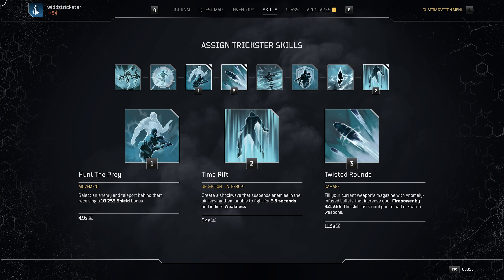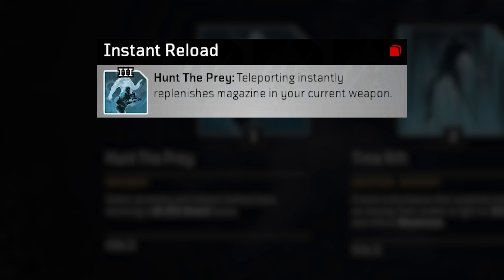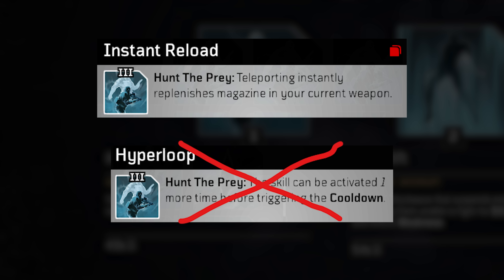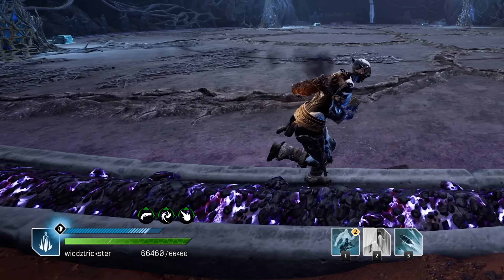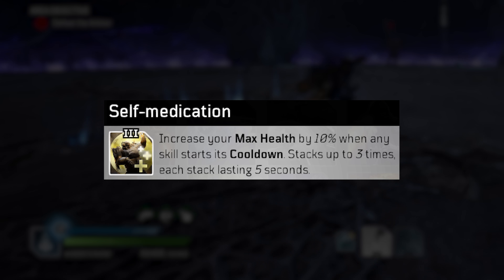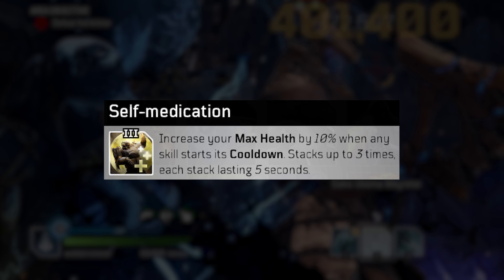Let's move over to gear mods, starting with mods for the skills. For Hunt the Prey we use Instant Reload as our only way to keep 100% uptime on Twisted Rounds. I personally am not a fan of Hyperloop since they share the same cooldown — it's great for mobility and building shield on the boss, but I just don't think it's needed. You could just spam Time Rift before entering the boss room and you will start the fight with almost full shield. It also does not synergize well with Self Medication, which we'll talk more about later.